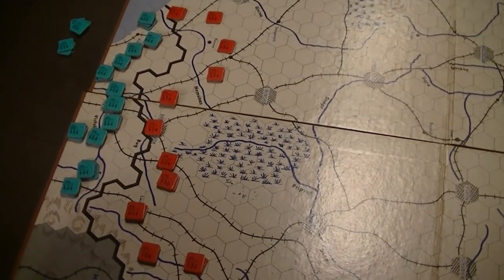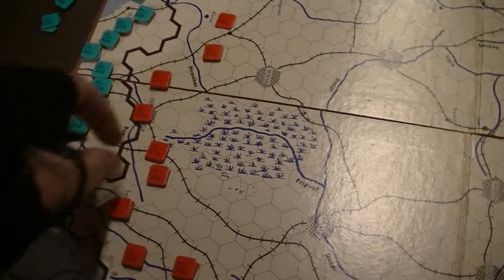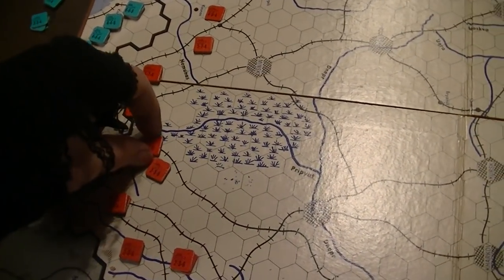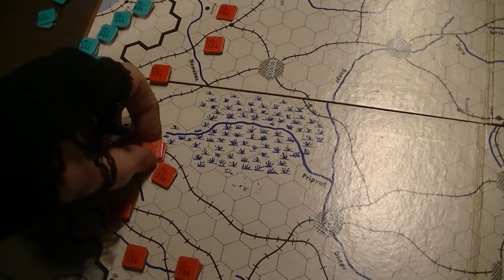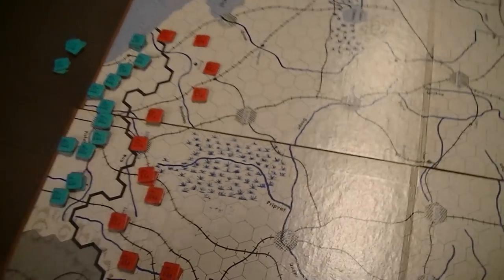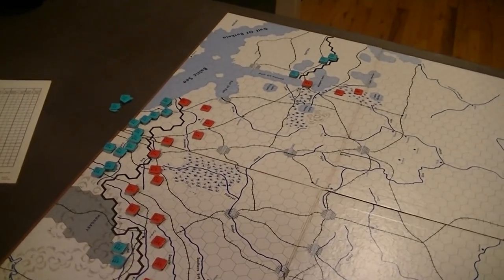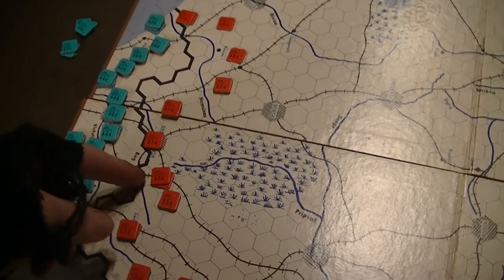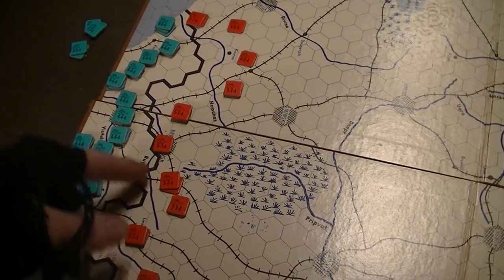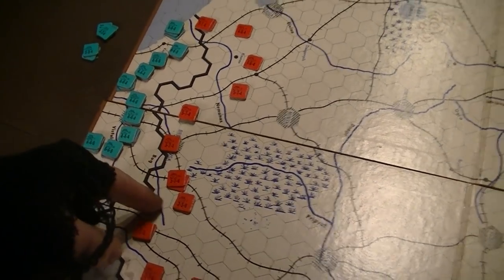I know why I hate these guys. Maybe I wasn't really looking at this space. Maybe I can get an attack in there. There's 13 defensive factors there. That would mean I need to be able to get 39 strength points. The only way I can get 39 strength points in there is attacking from two hexes. Can't be done.